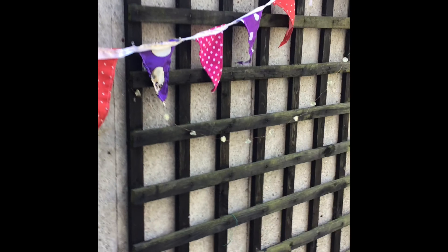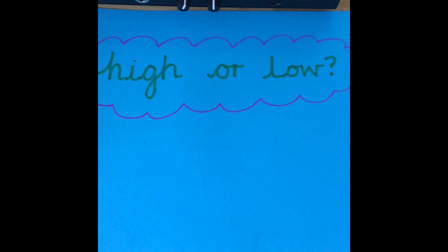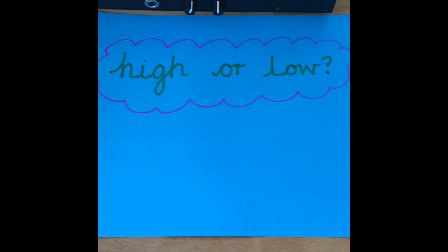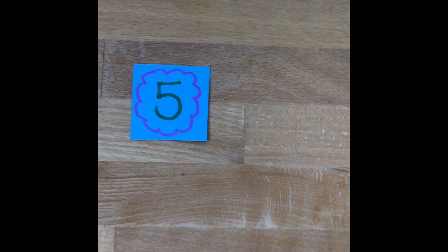I found one already. What number is this one? It's the number 5. So I've got number 5. Now is number 5 a high number or a low number? I think it's quite a low number. Low numbers would go at the start of our number line. Let's have a look and see where we could put this.